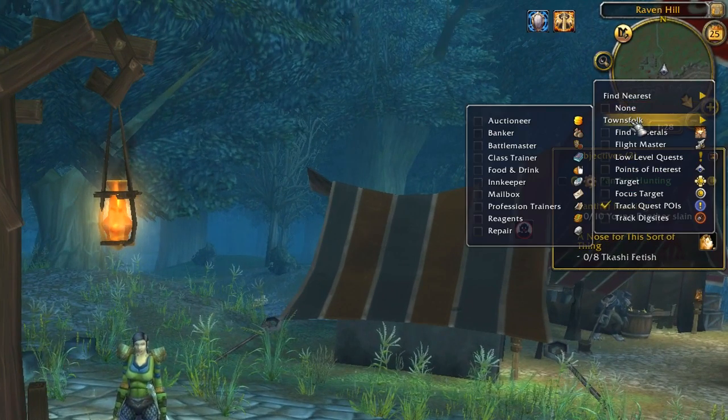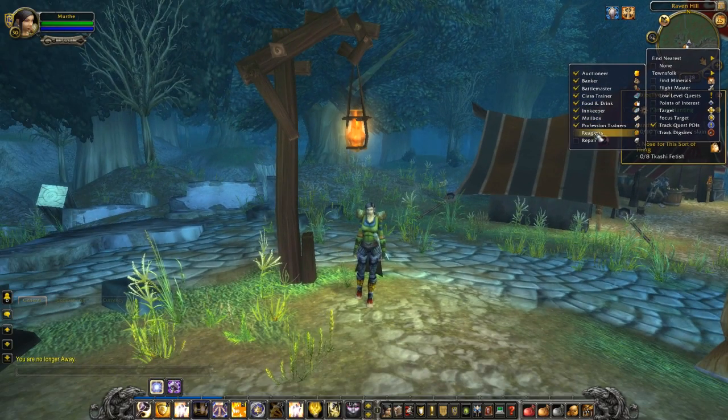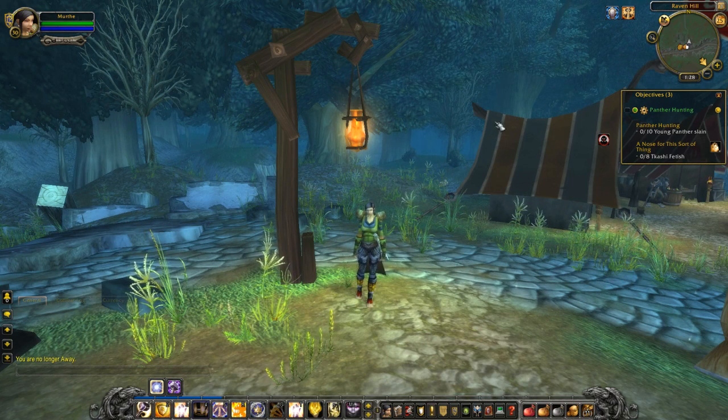But we can change that. To use this, simply enable the mini-map tracking as you normally would. Now allow me to enable everything here for this example. And once you have done that, you'll notice that the icons will appear on the world map.